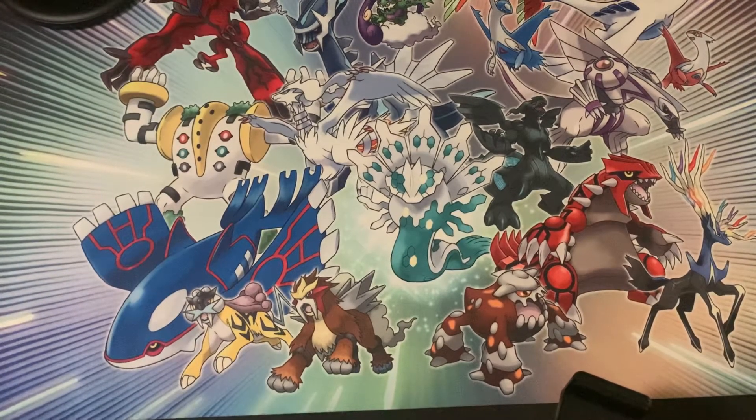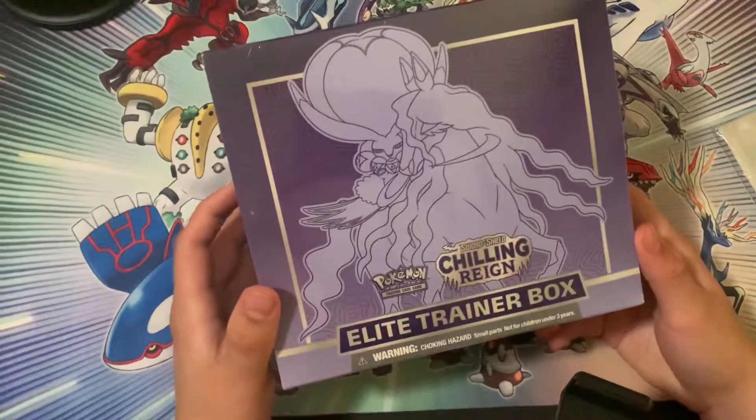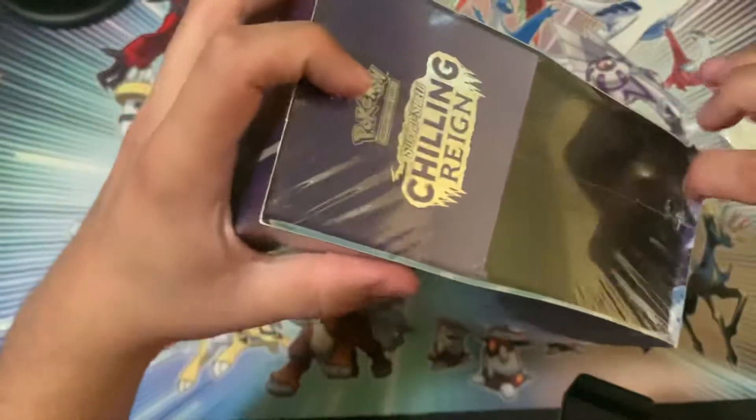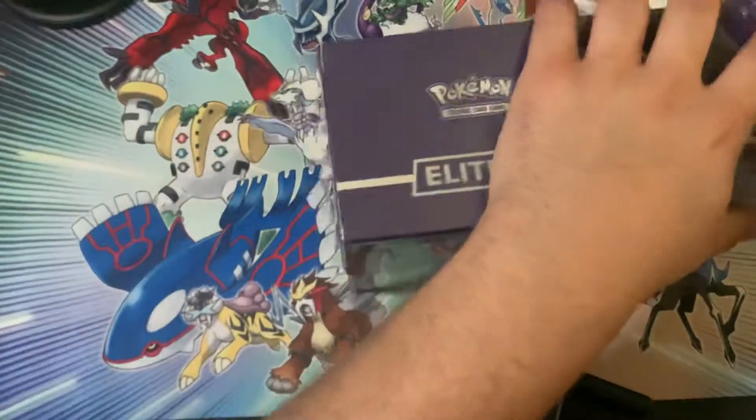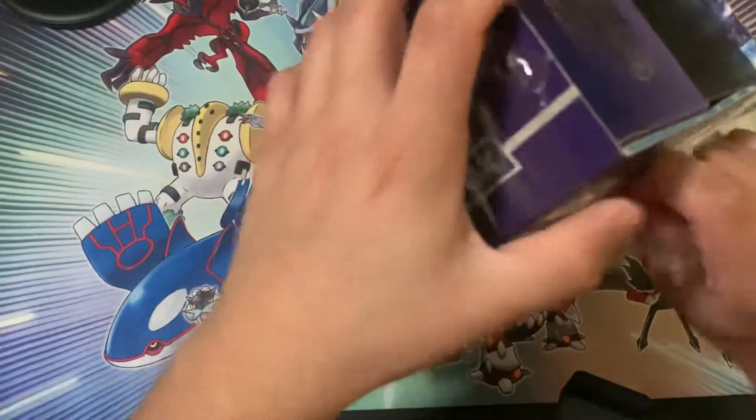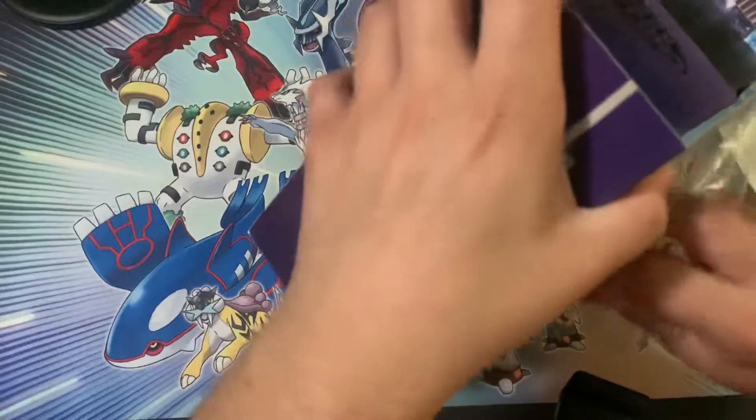Alrighty, last time we opened up the Ice Rider ETB, this time we got the Shadow Rider. Now we're just gonna get straight into it. On the Ice Rider one we only got one hit, but hey, it was a pretty good one — a Rainbow Rare. Not bad.